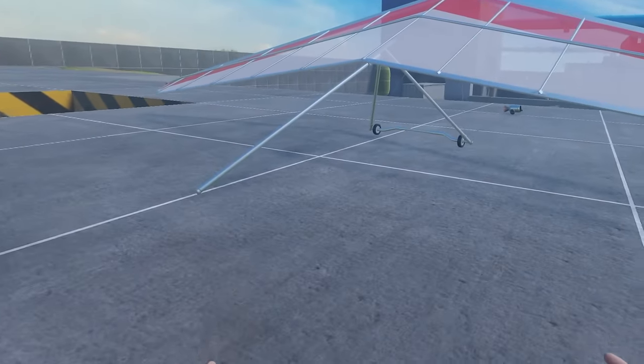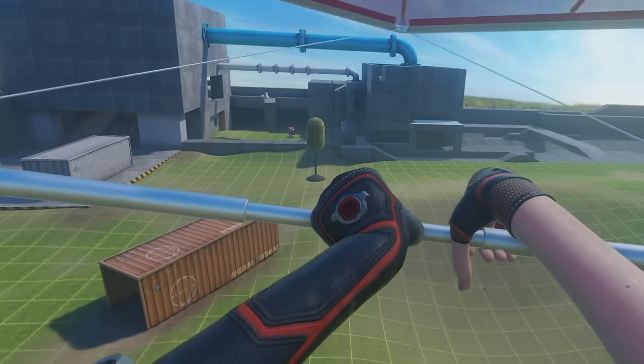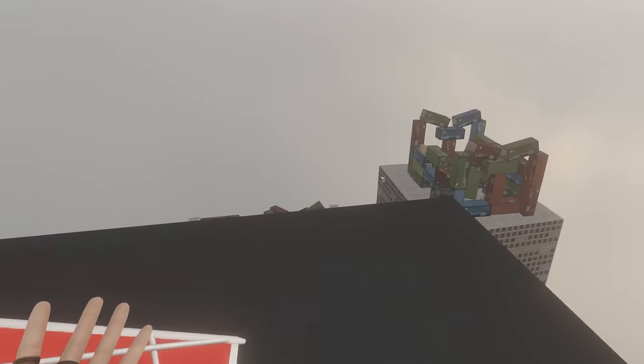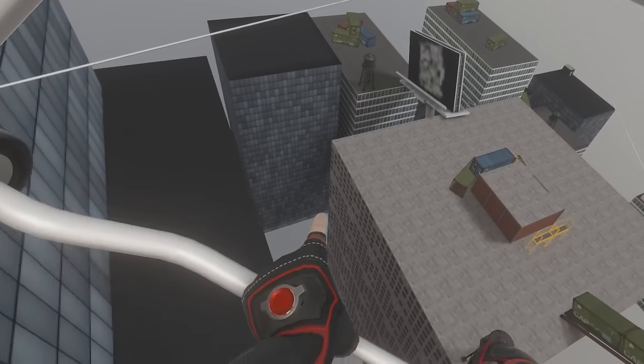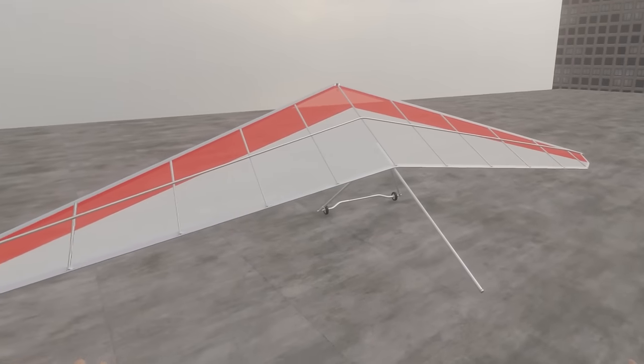This is the hang glider. You can basically pick it up and it will make you fly — it gives you some low gravity effects. So if you go to a big map, you can use the hang glider and fly around the entire map. That's why I really like this mod — that's the hang glider mod.